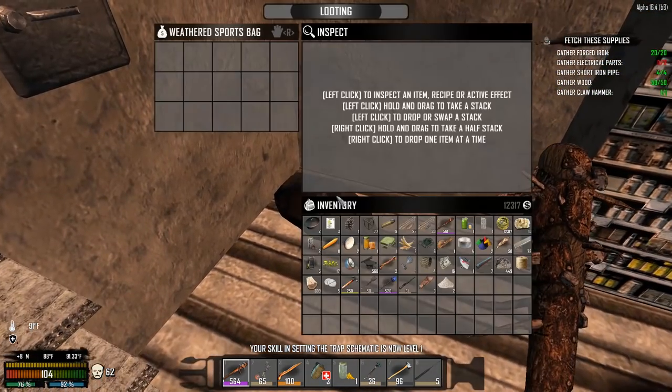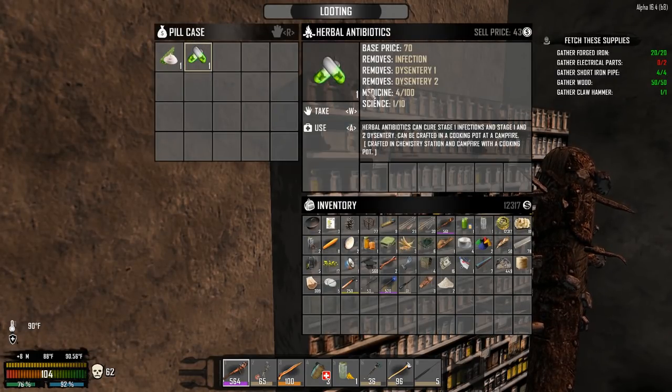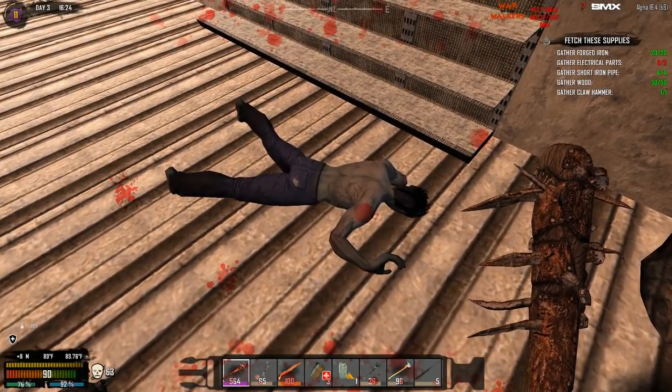I got the rabbit trap recipe — unbated it's just wooden plank fiber. I wonder how good the rabbit traps are. Oh what is that — herbal antibiotics! Removes infection, dysentery, all kinds of things.